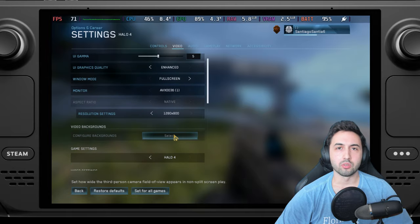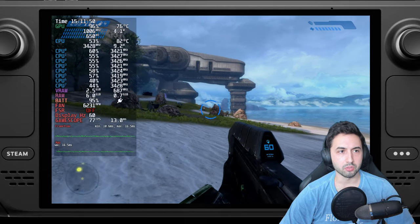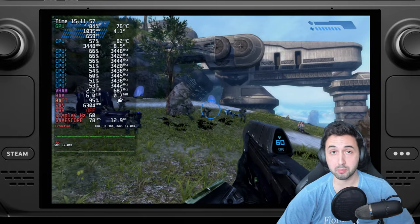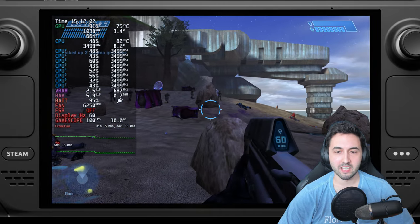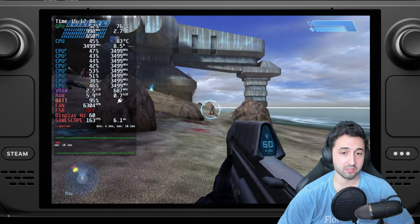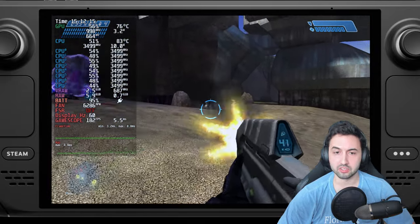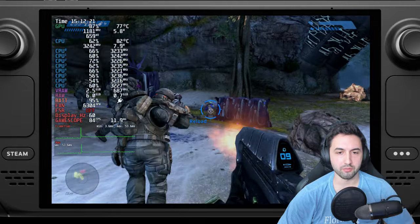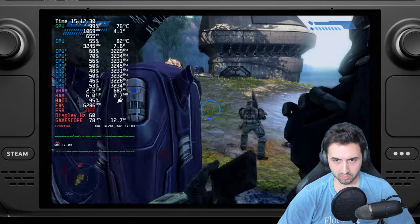Starting with Halo CE remastered — we're over 60 fps, so if you have an OLED Steam Deck you won't quite reach the 90 fps target. However, if you map the Tab key to one of the Steam Deck's back buttons, you can switch to the old graphics on the fly, which gives you over 100 fps very easily. There's a stark performance difference obviously, but with the new visuals it kind of makes sense.